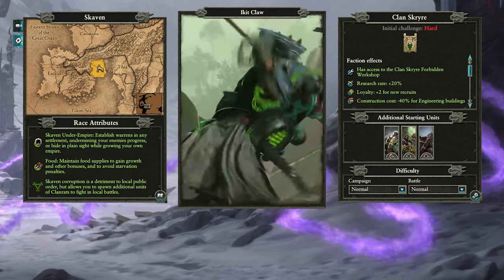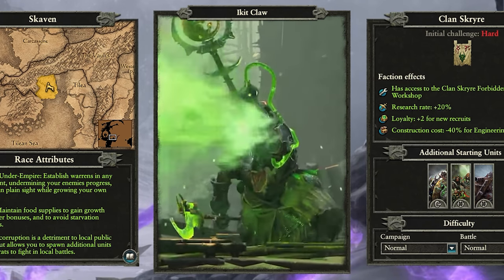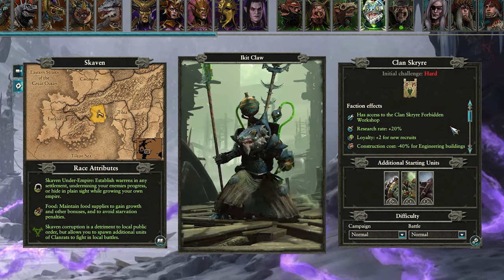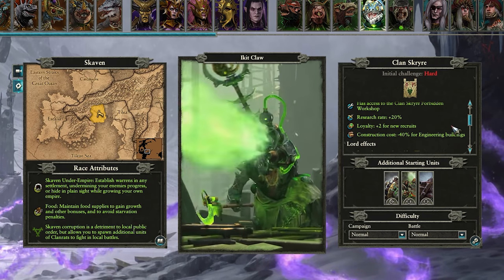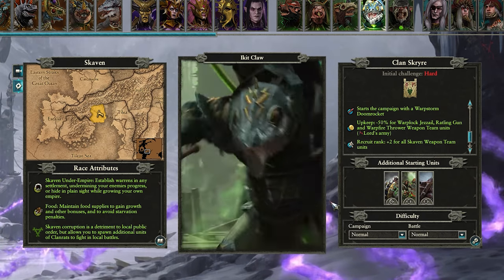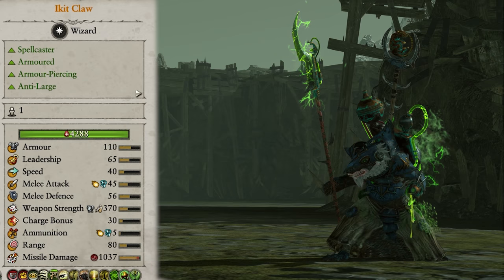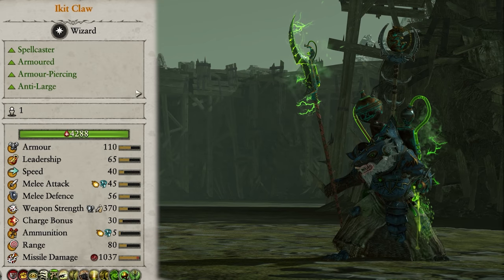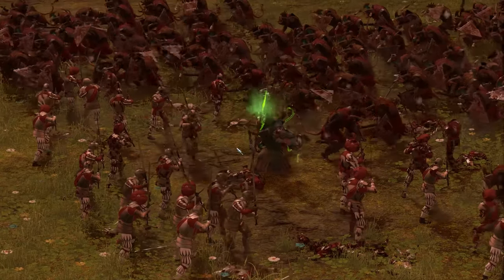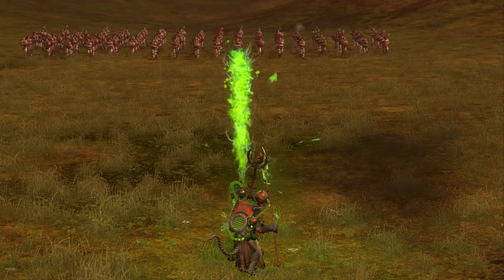Ikit Claw of Clan Skrya is next up and he's really the fan favourite of the Skaven Lords, and it's easy to see why. Choosing him grants the faction plus 20% research rate, plus 2 loyalty for new recruits, and minus 40% construction cost for all engineering buildings. His personal army gets minus 50% upkeep for Warplock Jezzails, Rattling Guns and Warpfire Throwers, as well as plus 2 recruit rank for all weapon teams. His starting army gets Doom Flayers, Rattling Guns and Warplock Jezzails. In battle he's a hybrid unit with access to the legendary Skaven Spells of Ruin, can attack enemies from range, and is a great melee fighter. He is also armoured with massive armour-piercing anti-large damage.